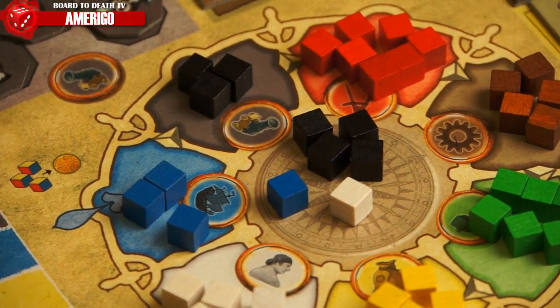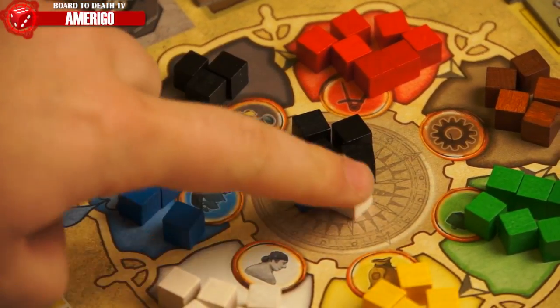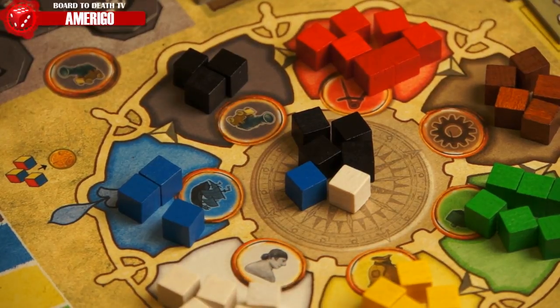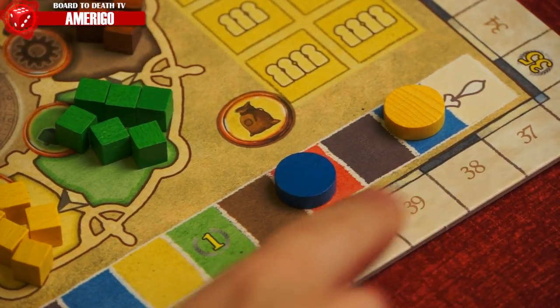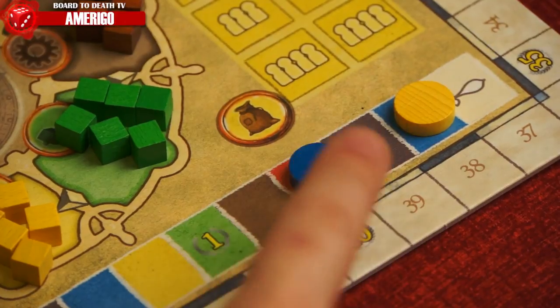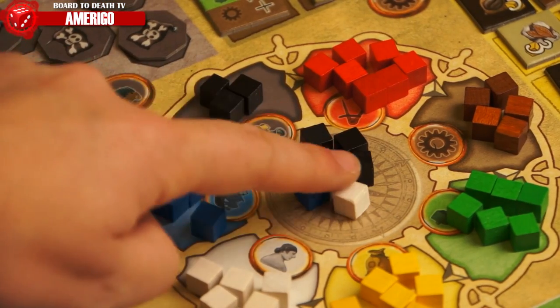The largest amount of single-colored cubes determines the number of action points, or APs, that can be spent on one of the available actions. For example: four black cubes to load the cannons, one blue cube to move ships, and one white cube for special action — so you can use four APs to load cannons, or to move ships, or for special action. Starting with the first player — the disc furthest on the special action track — and working your way back, each player will choose their one action for that phase. The cubes remain on the central space until all players have acted, so players can end up choosing the same action.